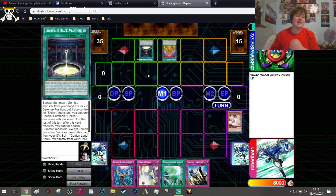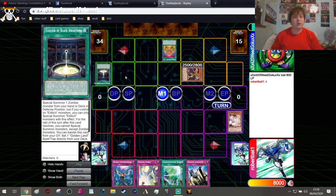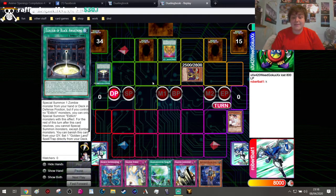I Ash Blossom that, and then he goes ahead and activates Elixir of Black Awakening — a card that will allow him to summon an Elder Lich from the deck in defense position. This is basically the best spell card in the deck to summon an Elder Lich, because it will summon it from both the deck and the hand. It is my turn and we actually drew an Adamantapacer.